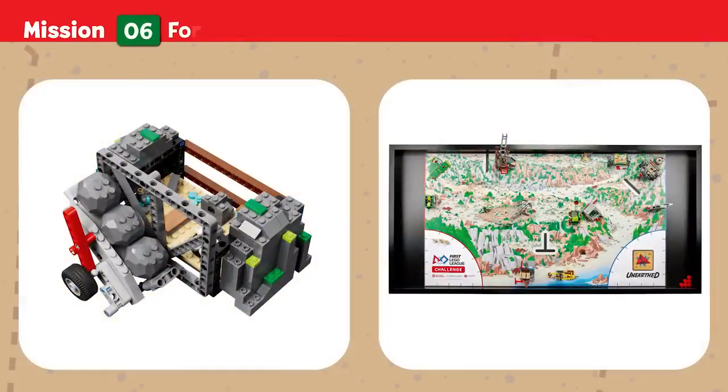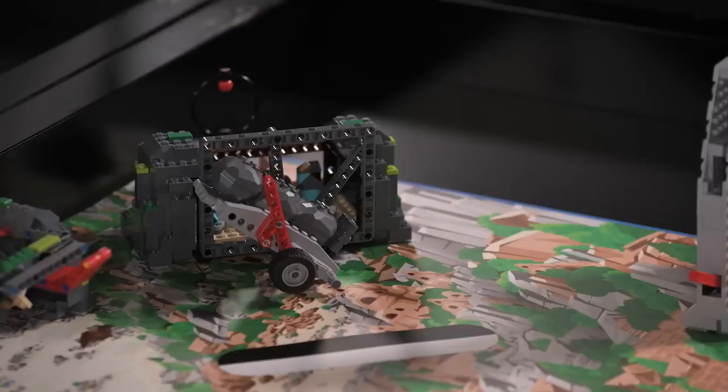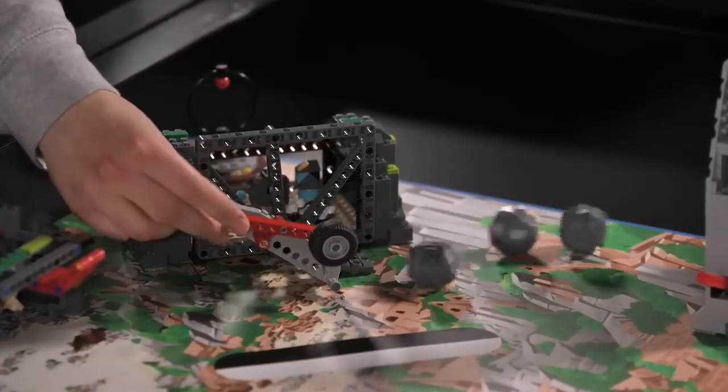Mission 6: Forge. Aiyana's team believes this forge was used to smelt ore and craft tools. Release the ore blocks and search carefully — one block holds a mysterious artifact waiting to be discovered. Points are scored if ore blocks are not touching the forge.